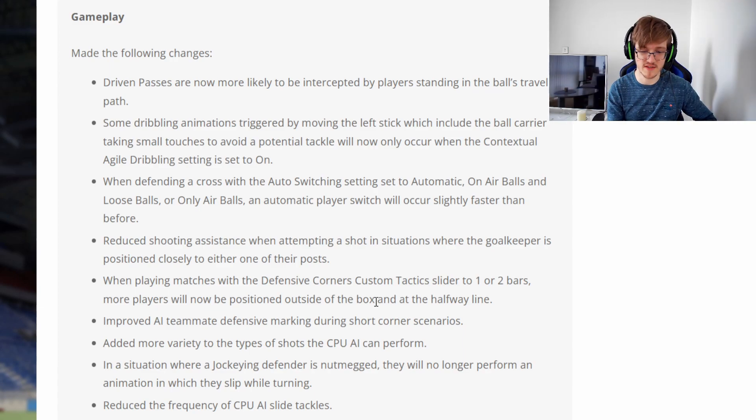Here's the big one. When defending crosses with auto-switching set to automatic on air balls or loose balls, an automatic player switch will now occur faster than before. This means we won't have that nonsense where people are crossing the ball in and just getting away with it — because this has been non-sensical. People cross it, your players don't switch, and then it's game over. Thankfully, that's been fixed.